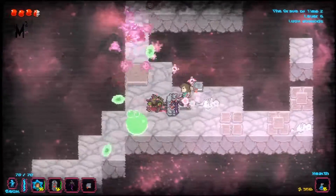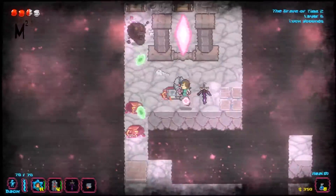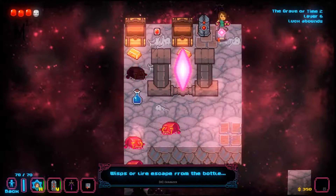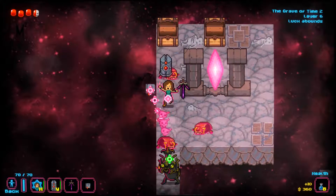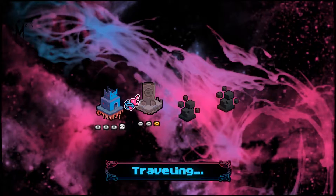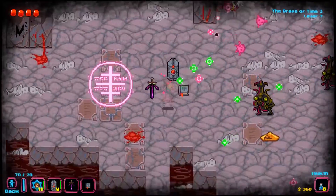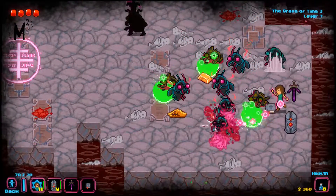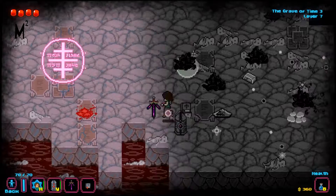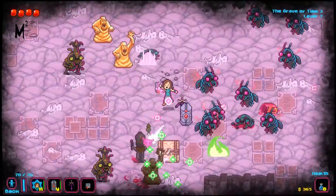One thing I didn't touch on that you will have noticed: the goal of each layer is to get to the exit portal, which takes you down to the next floor. Of course, as I said before, if you take too long the darkness will creep up from the bottom of the map. That shadow passing over me is just a visual feature — nothing to worry about too much.